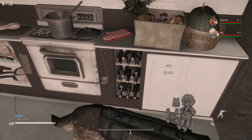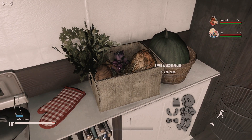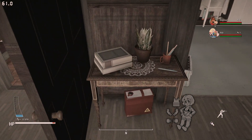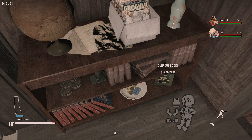Down here is a nice little wine rack and a cardboard box to store fruits and vegetables. Honestly, if this were a house in real life, I would be more than happy to live in a cabin like this.